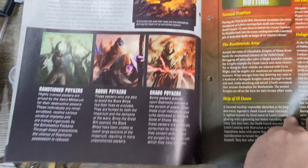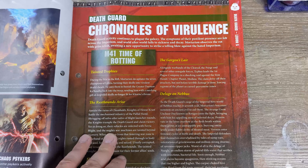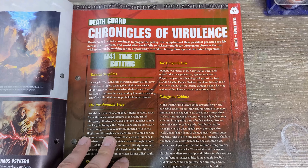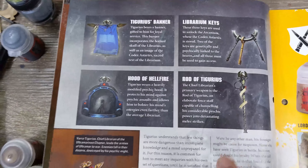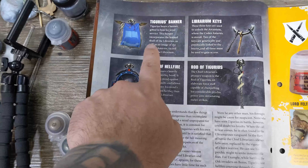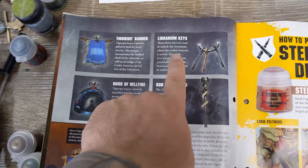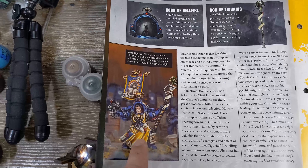We've got Chronicles of — still can't pronounce it — Virilus Virulance or whatever, which is a giant Nurgle story. Then here we go with Tygerius: he's got an early splendid glory weapon even named after himself, the Rod, which is really cool — a psychic rod. Tygerius banner because it's unique to him, and librarian keys, which is really cool.